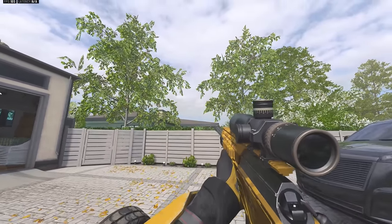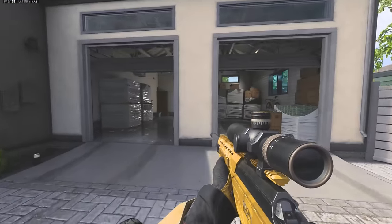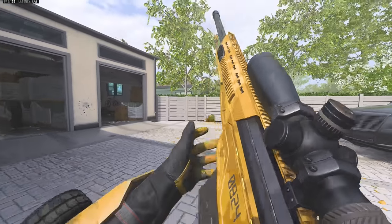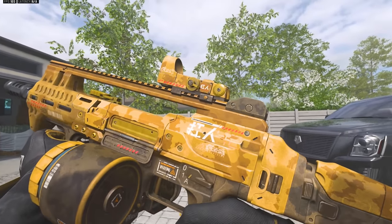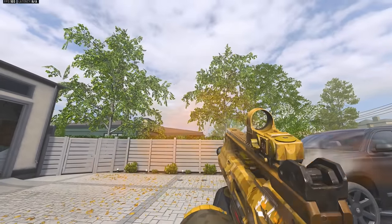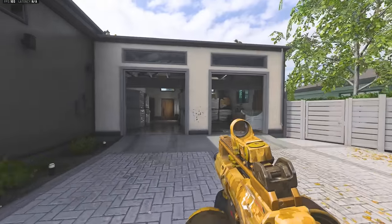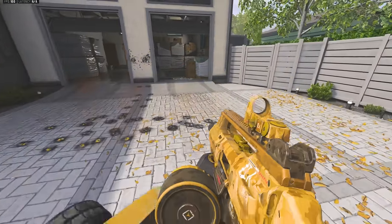The muzzle flash is just sand — a giant bolt of sand. If we hit the wall with it, it's hard to see the impact. Then we've got the Holger 556 with the aftermarket part, and this is a double-barrel AR, so we're shooting two at a time. The sound on this doesn't sound too much different, but it might be because we're shooting two at a time.